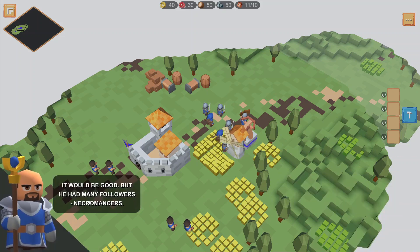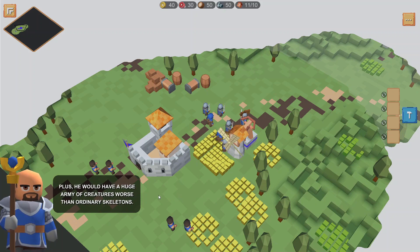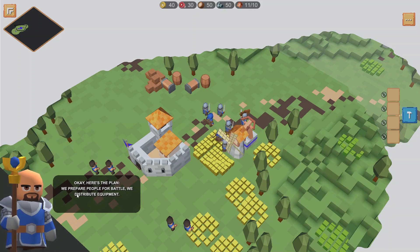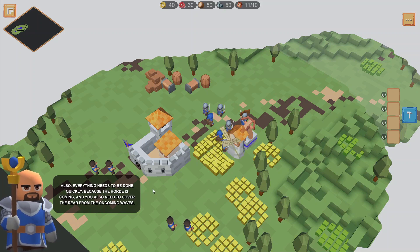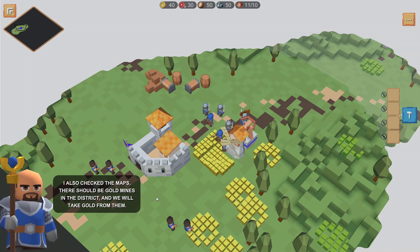It would be difficult — he has many followers and necromancers, plus he would have a huge army of creatures worse than ordinary skeletons. So here's the plan: we prepare for battle, we distribute equipment. Some mercenaries without a coin don't want to fight, which was unexpected, so we'll have to pay them. Everything needs to be done quickly because the horde is coming and we need cover from the oncoming waves. Also check the maps — there should be gold mines in the district and we will take gold from them.